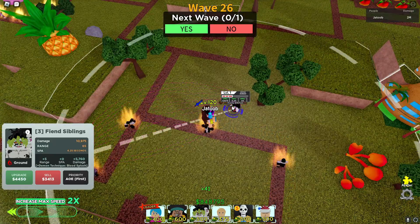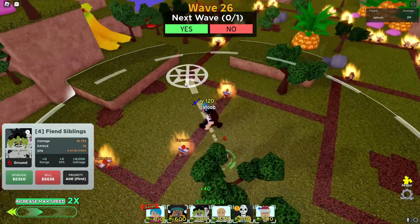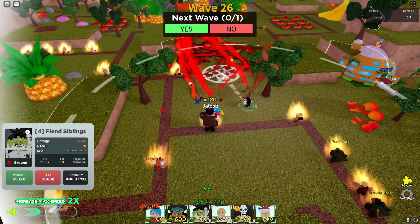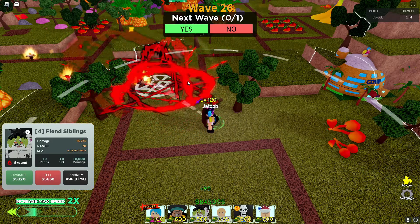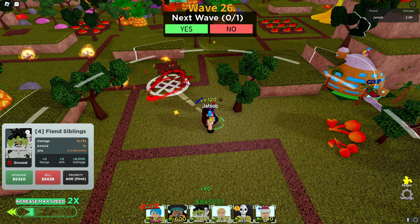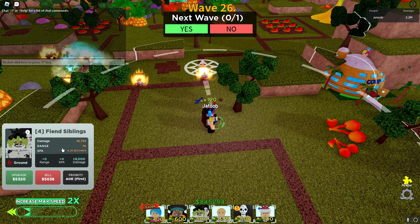For our next upgrade, they unlock a new Demon Technique called Blood Splash, which basically makes their AoE circle bigger and they have a new attack animation. And now they do 16,735 damage plus 66,940 bleed damage. Their range has been increased by 5 again, making it now 70, and their SPA is still the same.